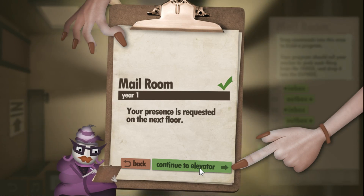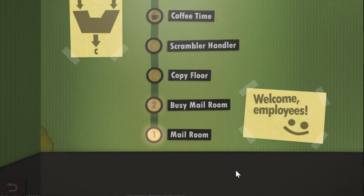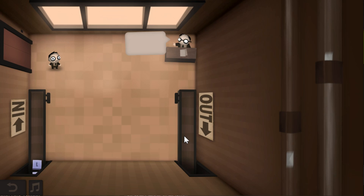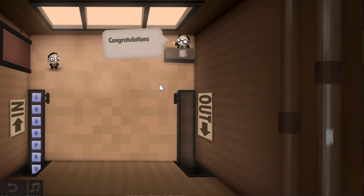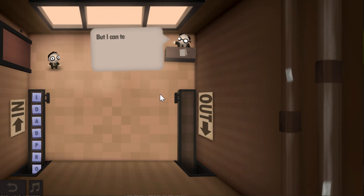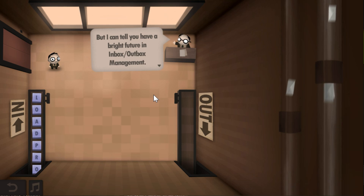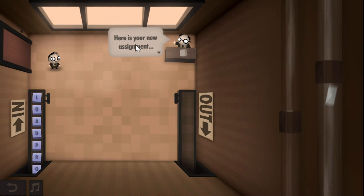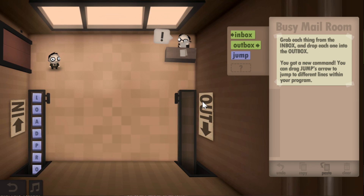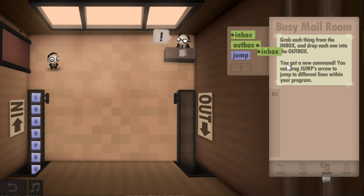Your presence is requested on the next floor. Let's continue to the elevator. So this is like the floor of the entire building. Busy mail room, year number two. It looks like you've made it this far. Congratulations on your promotion. Most people stress out and quit before making it this far. But I can tell you you have a bright future in inbox-outbox management. Here is your new assignment, which is to grab each thing from the inbox and drop it into the outbox. You've got a new command. You can drag jump arrows to jump to different program lines within your program.